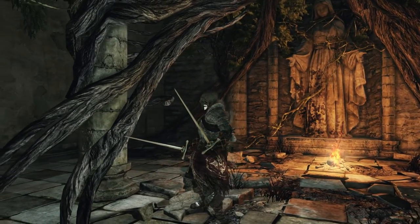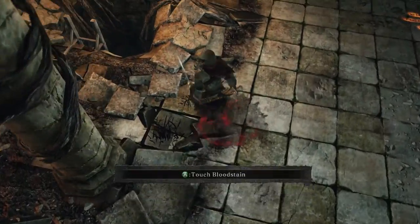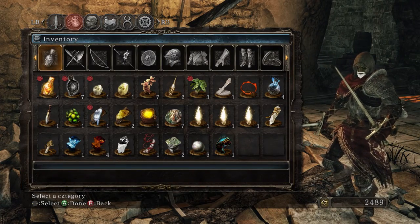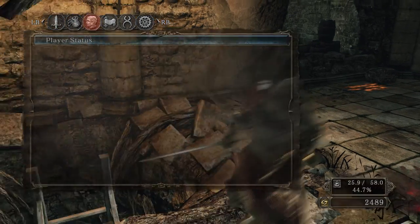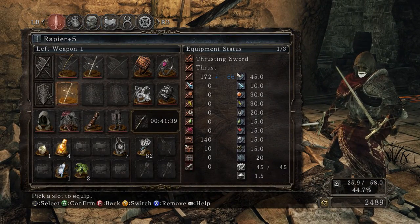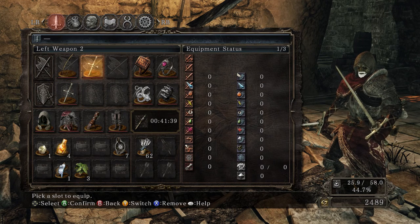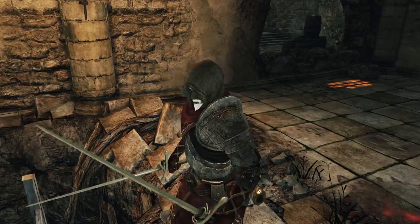Welcome back everybody to another episode of Dark Souls 2: Scholar of the First Sin. Before we continue in the area where we fought the Dragonrider, I went back to Majula and bought the Pharros Lockstone. I noticed I already had one, but it's okay - the more the merrier. I also leveled up Endurance to 16 and Vitality to 13, so my equip load and rolls are better. I upgraded the second rapier to plus 5, so both are plus 5 now. We'll need large Titanite Shards for further upgrades, and I bought more Iron Arrows. We are ready to go.